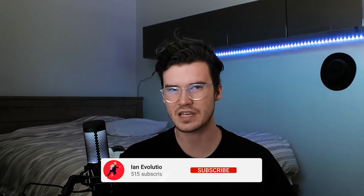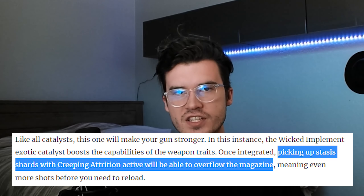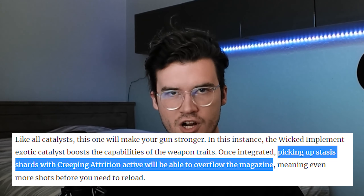I don't have the catalyst, and I don't think it's obtainable yet, but I could be wrong. After looking at sources such as Video Gamer, it states that the catalyst is essentially Overflow — triggered the second you pick up a stasis shard while Creeping Attrition is active. I don't know if it'll be an enhanced version of Overflow, but with the basic version, it'll just grant 30 in the mag, which helps in more ways than just shooting more.